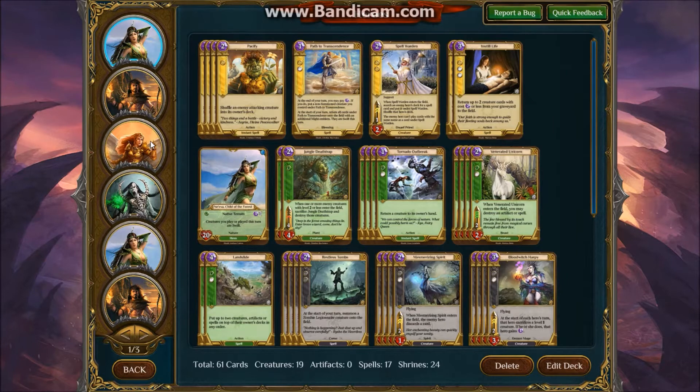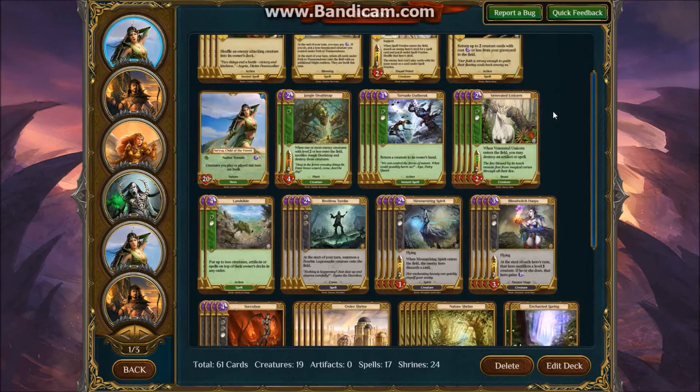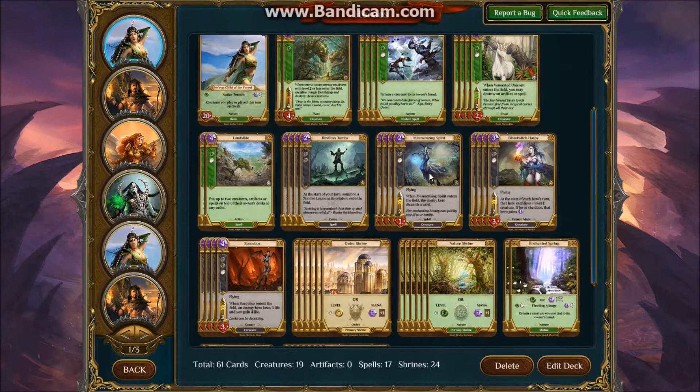This deck is centered around, primarily, enter-the-battlefield effect creatures such as Venerated Unicorn, Mesmerizing Spirit, and Succubus.